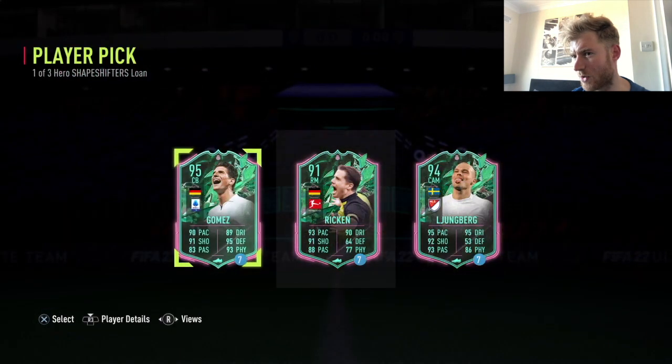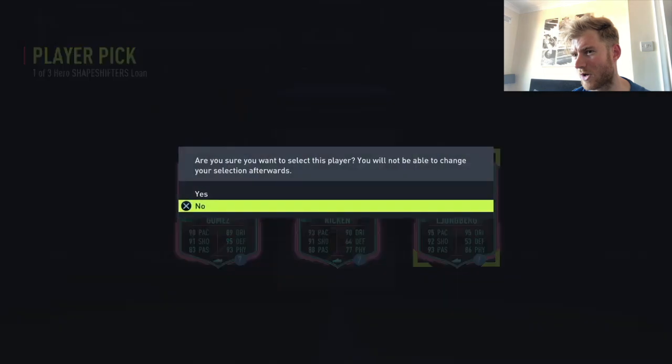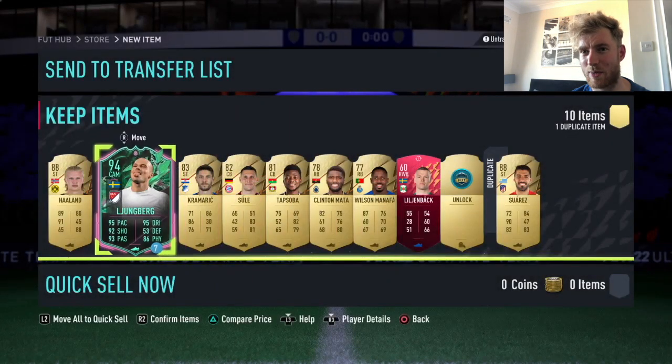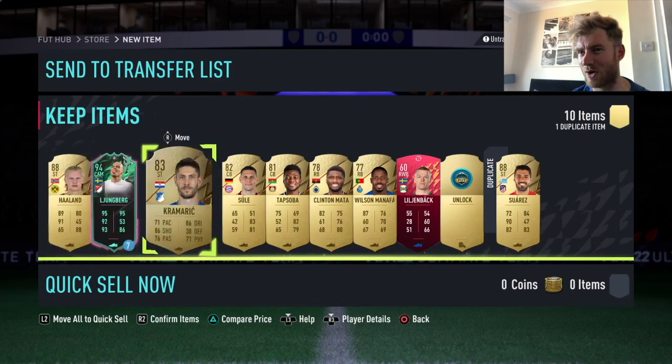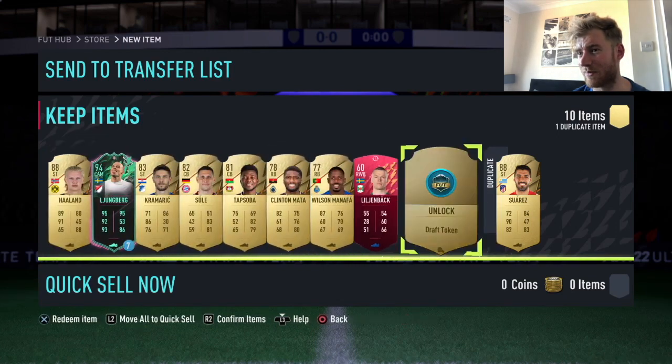Sane would be the ideal loan here, but you never know. These are the hero ones, so we'll go for Lumber for the attacking option. And there we go — that is the 100k untradeable new Shapeshifters Foundations Pack.